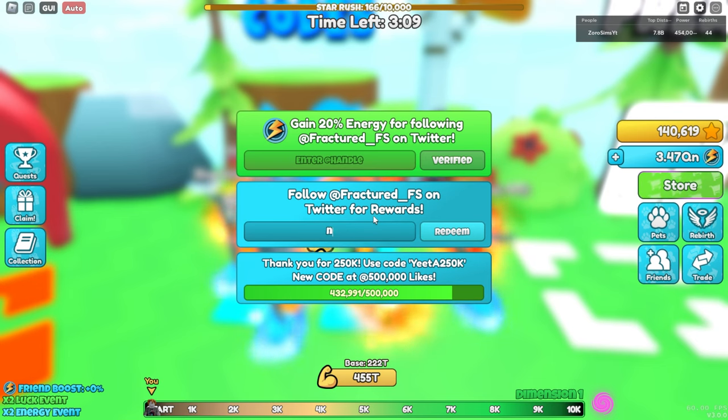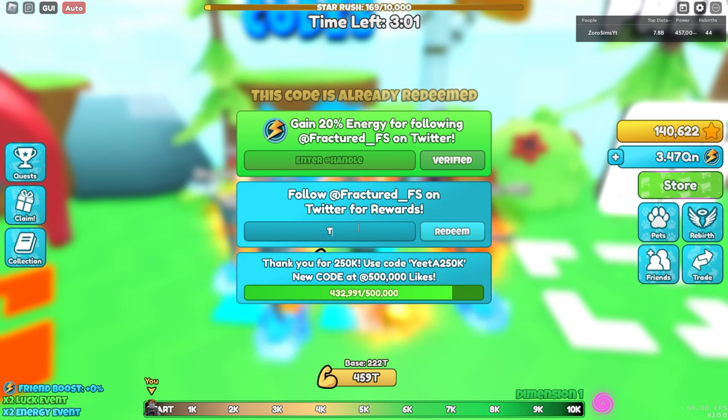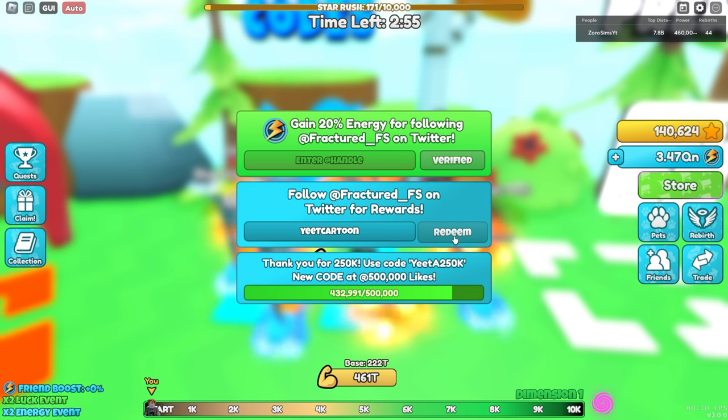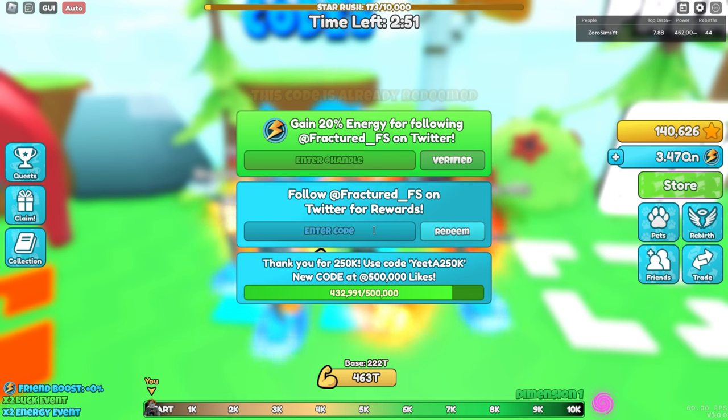Neon pet — same thing, gives you that world's mythic from whatever world you're currently on. And then yee cartoon — I honestly forgot what that one gave me, it's been two or three weeks since I used these codes. I think it might be a boost or a pet of some kind.